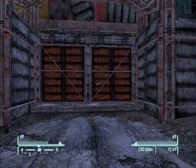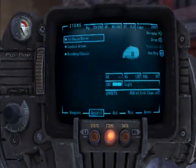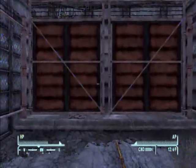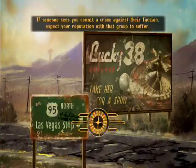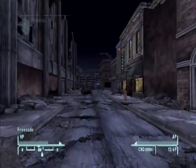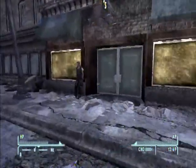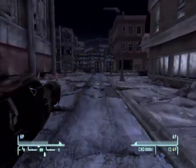Welcome back to more Let's Play Fallout New Vegas. We are here at the eastern edge of Freeside. This part we will be looking at Freeside and hopefully getting into New Vegas. There's not a lot to do here that's story related — really it's just walk through, nothing else.